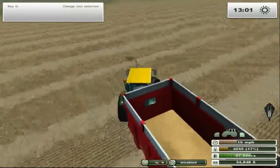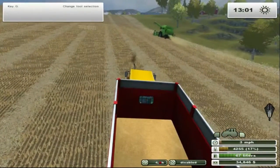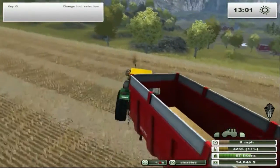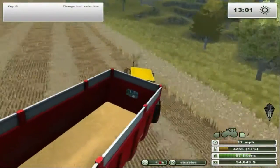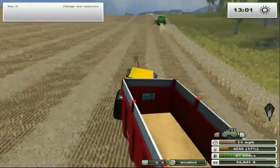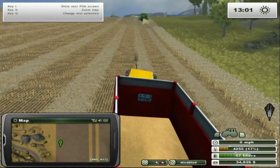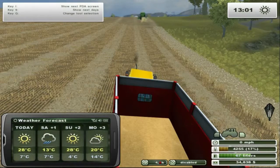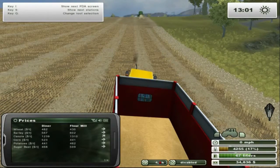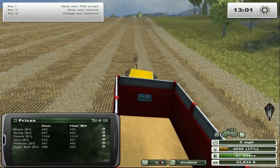I don't think we have anything else going on at the moment except the harvest. Is he going to come all the way back? Yeah, he's going to come all the way back down and run out of the field. Well, maybe, we'll see. Let's see where we are on the old PDA — $13.10 for canola, and the price is on the rise. That's a good price.